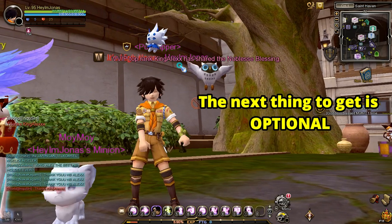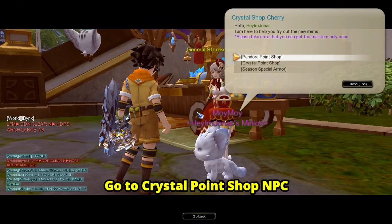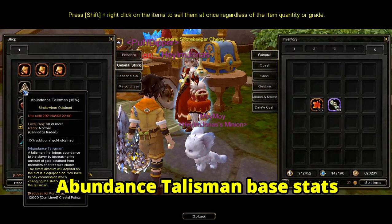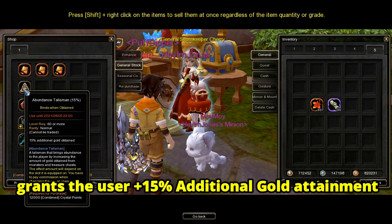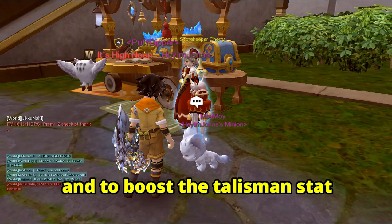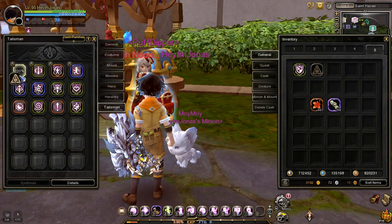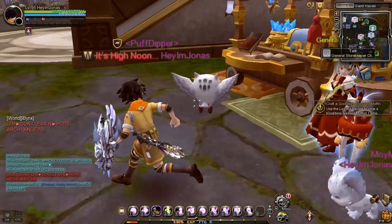The next thing to get is optional: the Abundance Talisman. Go to the Crystal Point Shop NPC and buy the Abundance Talisman for 12,000 crystal points. Its base stats grant the user plus 15% additional gold attainment. To boost the talisman stat, put it in the 200 percentile talisman slot — it will boost the Abundance Talisman stats to plus 30% gold.